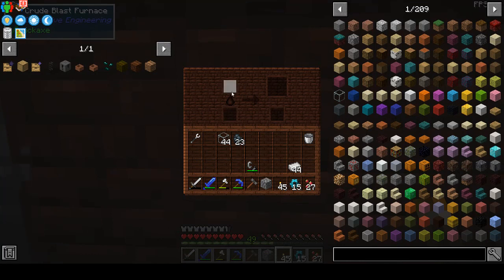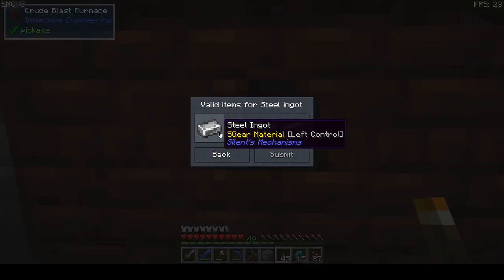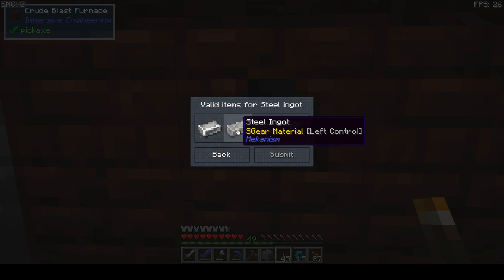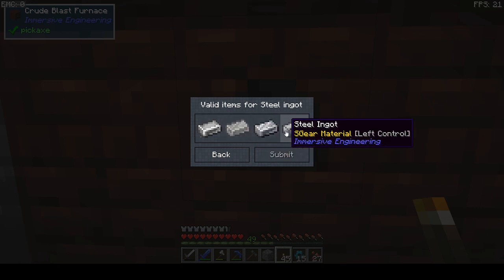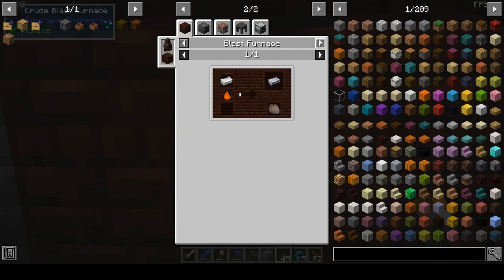Let's put the torch right here and this is where we can put our coal and iron. The quest is for steel ingots and this will teach us how to make Immersive Engineering steel ingots. It's iron and coal burning to get some steel ingots and slag — a percentage of slag as well.